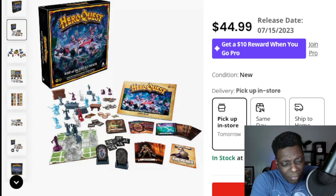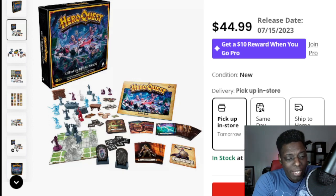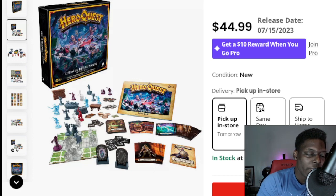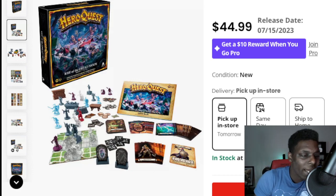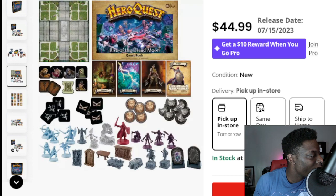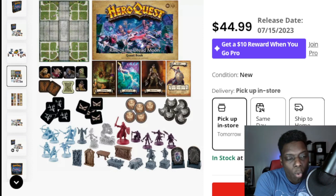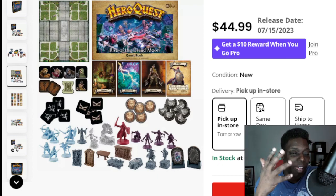What we're going to get here with the Dread Moon is looks like a center tile that goes over the large room in the center of the standard map. In the top left-hand corner we've got this large outdoor tile, which would have been cool as a full map. That's going to be awesome if it fits out as a full map, which I doubt it will.